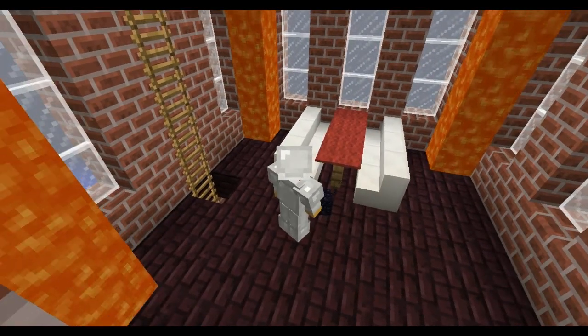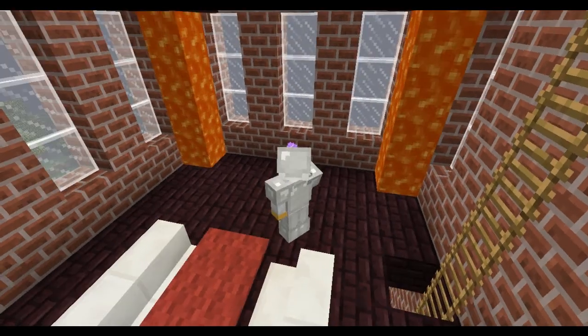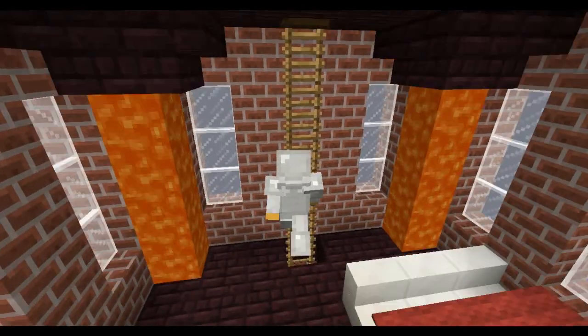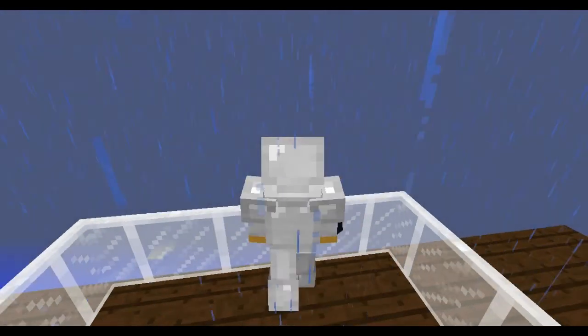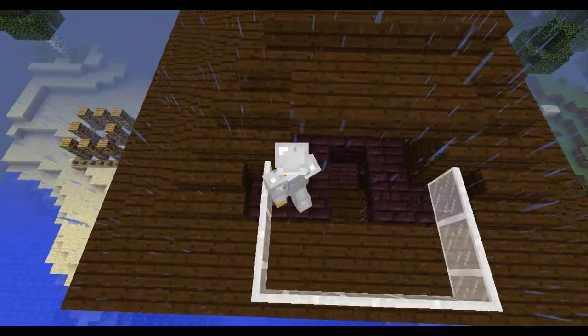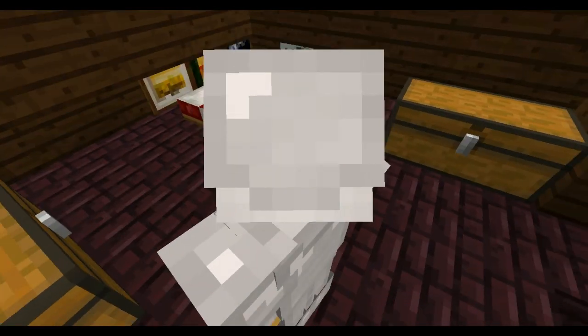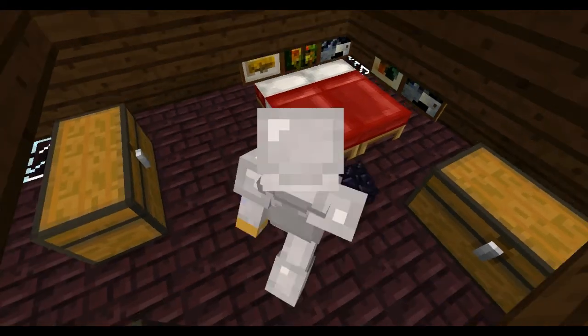Up here you've got your lounge room and a flower pot with a flower in it for some reason. Let's go up to the third floor and balcony room. This is the balcony area, and up here is his room. It's really nice — I really like his house.